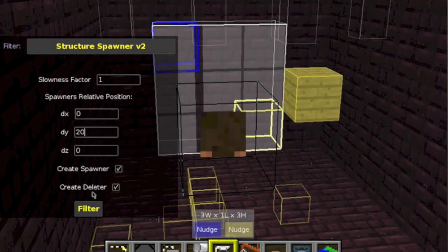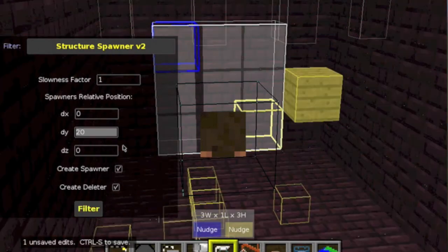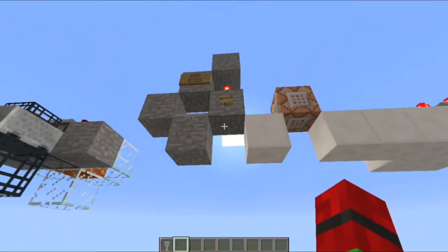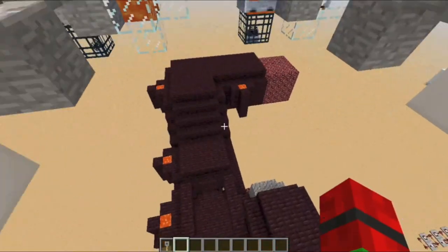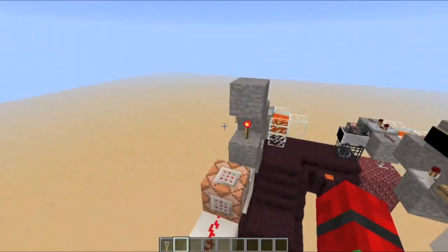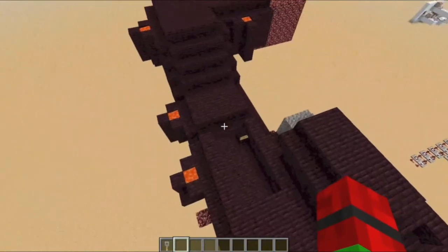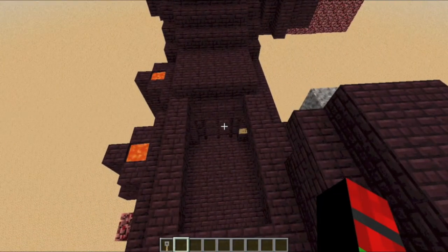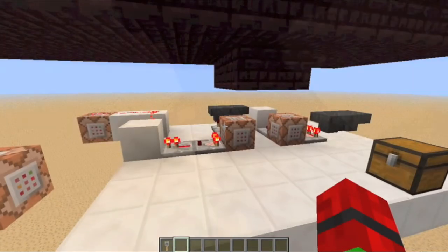And then you check off create spawner, create deleter, and then click filter. Then you can save and do whatever you want. If all went well you should be able to find the spawners and be able to create and delete the structure you selected. The command blocks won't be there — I just added those in for easier purposes. So you can try it out and then it should spawn and delete normally.